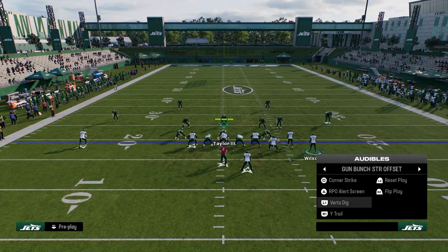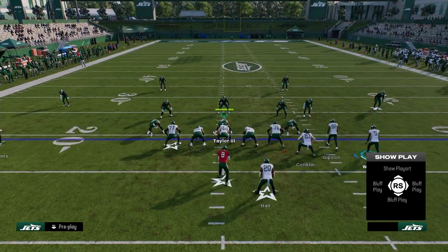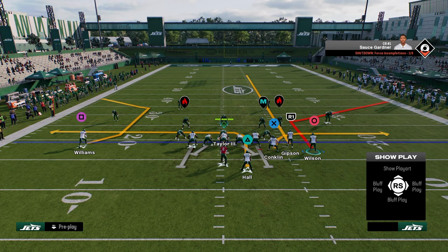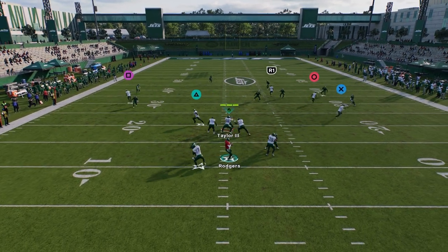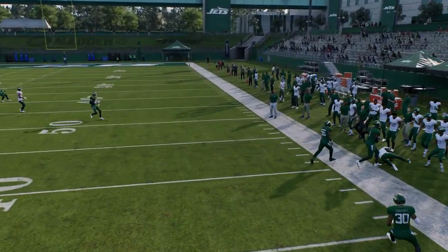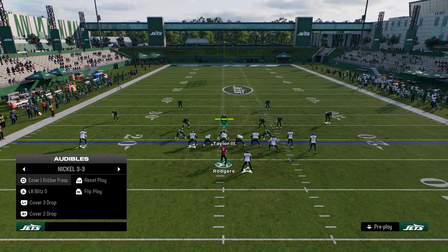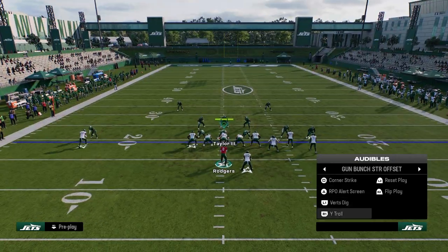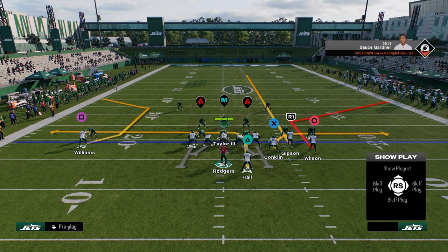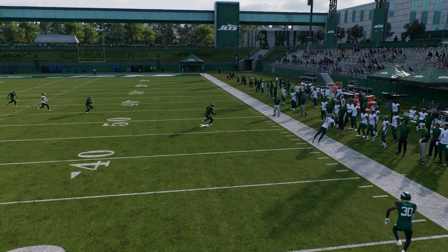So we've gone over Flood, Verts Dig, and Wide Trail. Let's go over Corner Strike. Very simple setup this year: just streak your slot receiver and you have a high-low read to the right side — a high-low with the inside and outside guy. This corner route is money and cannot be recreated with hot route master. It's the best corner route I've seen for getting open against cover three or cover four on the sideline.